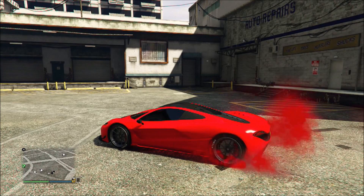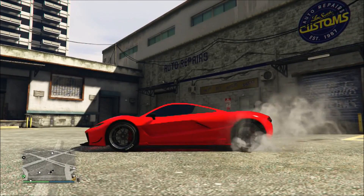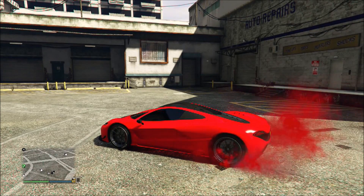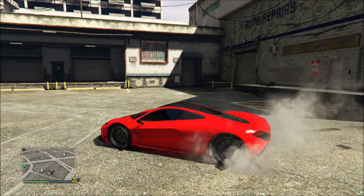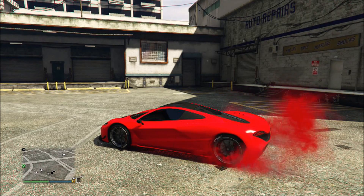For those of you who don't know what Patriot smoke is, it's red, white, and blue tire smoke. This smoke was released through the Independence Day DLC and it was taken out of the game. With this simple easy method I will show you how to get the red white and blue tire smoke.